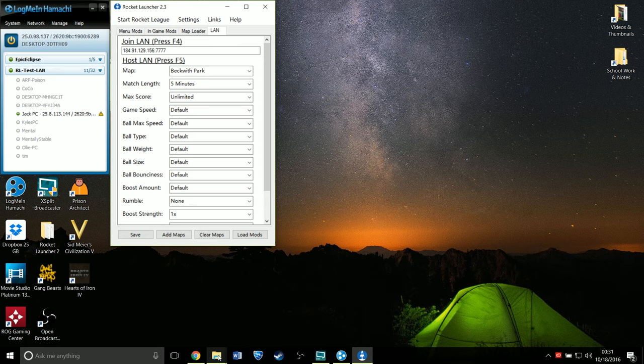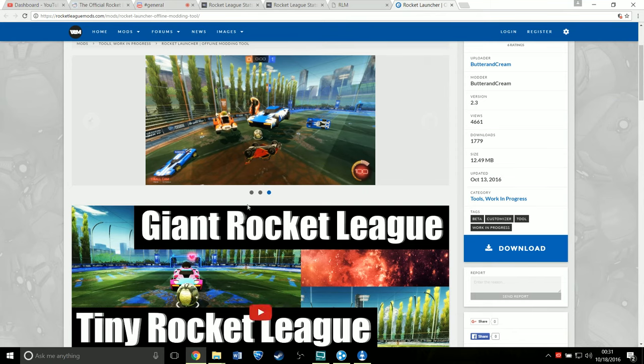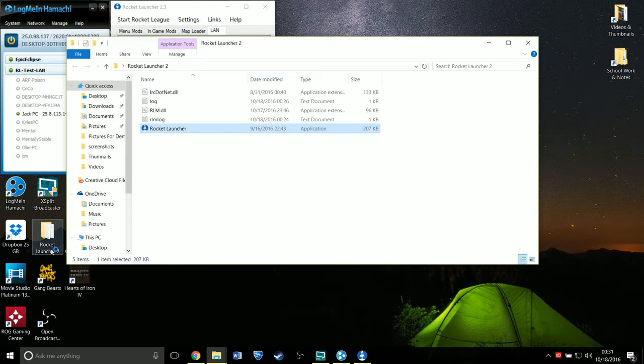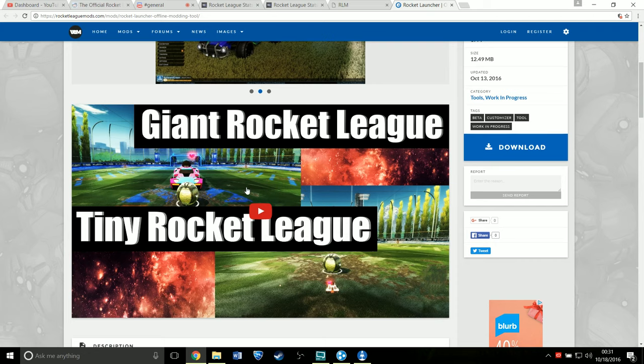First, what you want to do is there'll be two links in the description. You go to them and one of them is the Rocket Launcher for Rocket League mods. If you guys are interested in mods, you should probably have this already. You press download, download it — it's going to be in a zip file — and you unzip it. I unzipped it to my home, it's right here. There's also another one of my videos that explains how to do it, so you can check that out if you don't exactly know what you're doing.